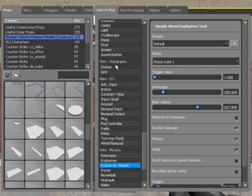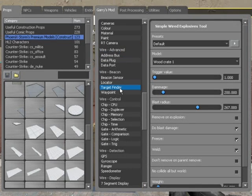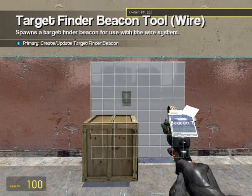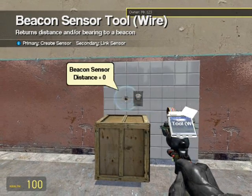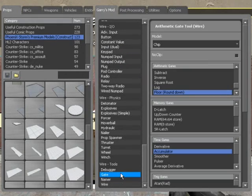Now we need a target finder. I'm going to set the maximum range to something really high — target players, target NPCs, and that should be good. Now we need a beacon sensor — just have output distance, that's all we need for this. So now let's do all the gates at once to make wiring easier.